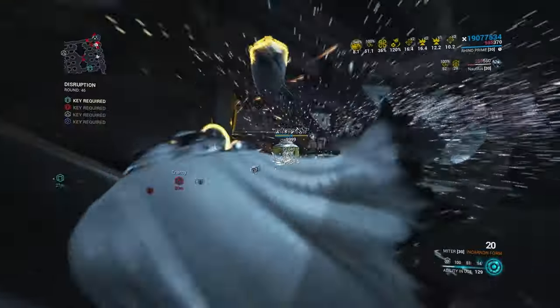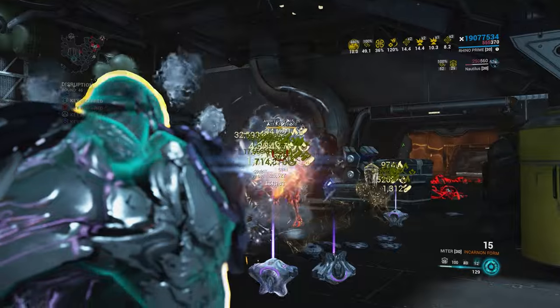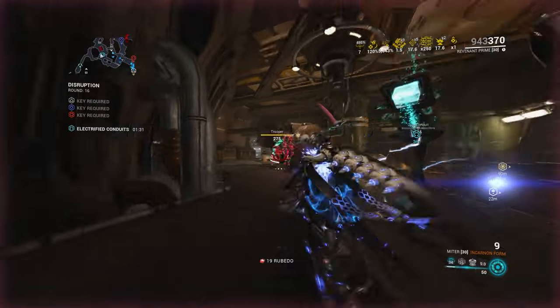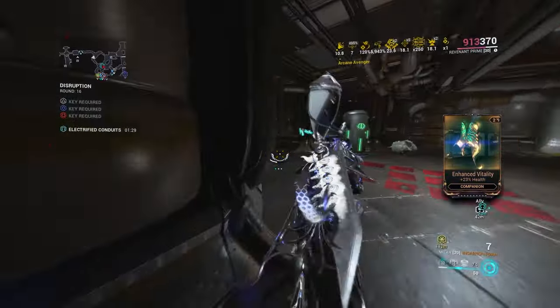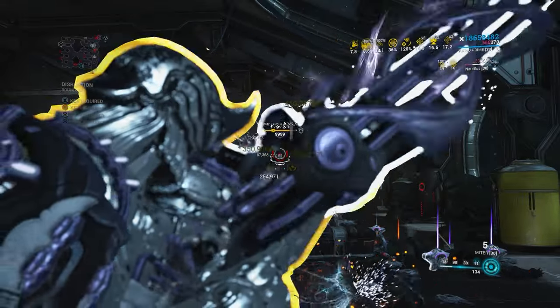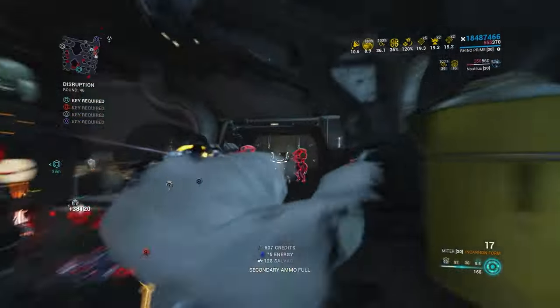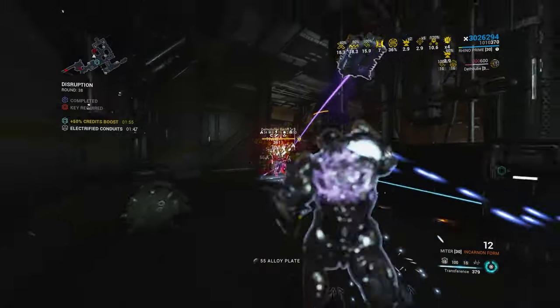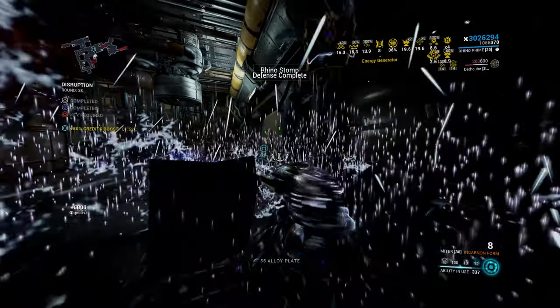When I was discussing Iron Skin in my previous video, the main point I wanted to get across was that Rhino is capable of being just as tanky as Mesmer Skin Revenant. Admittedly I didn't do a great job describing the properties and values, but TLDR: if you actively play with Rhino and maintain a high Iron Skin value, you're going to tank. The enemies at level cap do millions of damage, and Rhino can turn those millions into multi-millions or even billions.